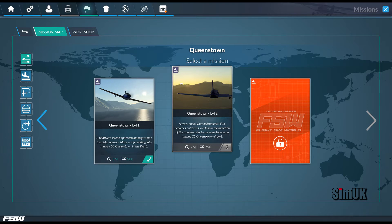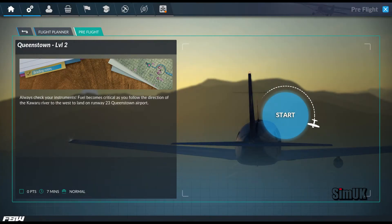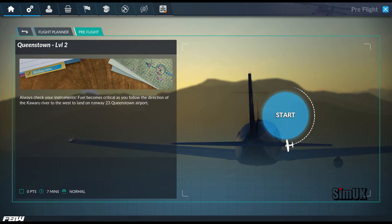Always check your instruments — fuel becomes critical as you follow the direction of the Kawarau River to the west to land on runway 23, Queenstown Airport. I've downloaded the PA46 PDF pilot's manual and read what to do in the event of a power-off landing. Initial thing to do is trim out to 90 knots — that's the best glide speed, which should allow us to travel two miles for every thousand feet we drop. At the point of the engine cutting out we're 10 miles out, so we need to be over 5,000 feet to have any chance of landing on the runway. I'm going to climb up to 5,500 feet as quickly as I can.